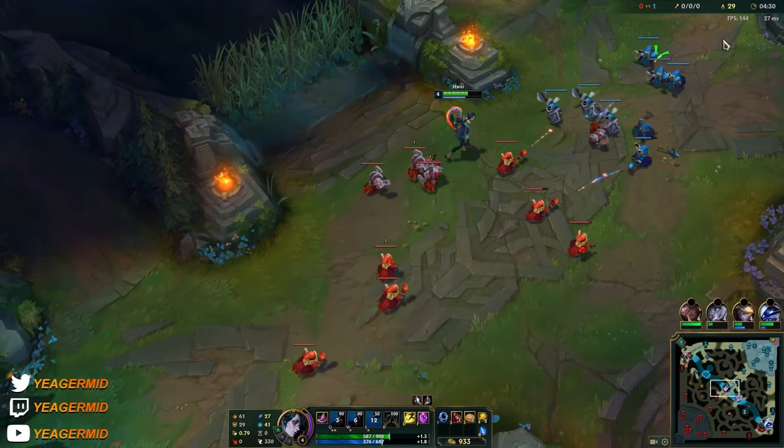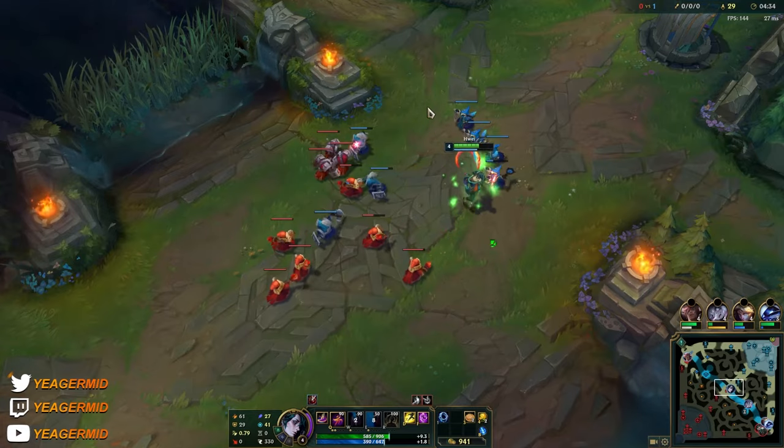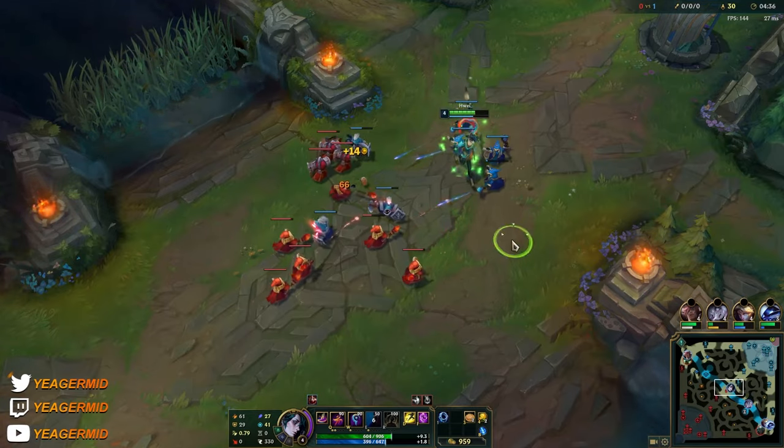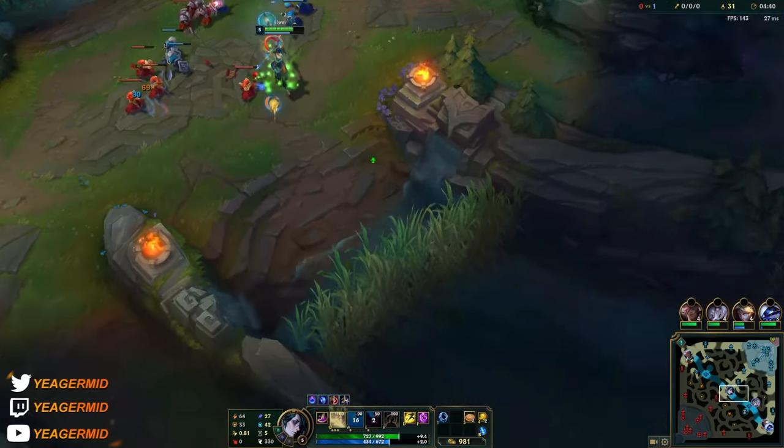The W right here has a bit of a delay to it — it can be pretty difficult to land unless you have some CC from your teammates in advance, or you're hiding somewhere when using it. It is AOE though.